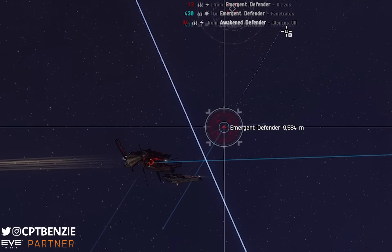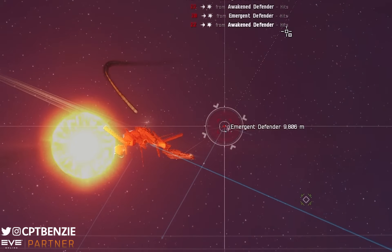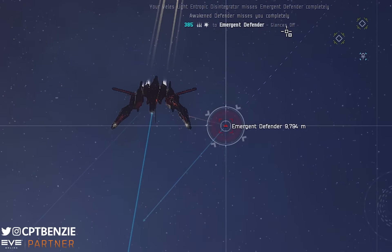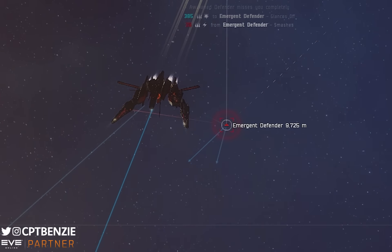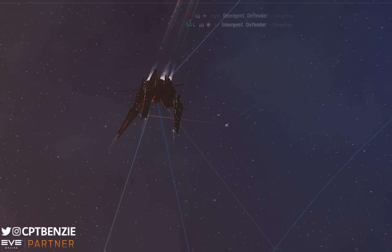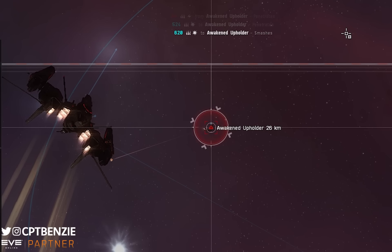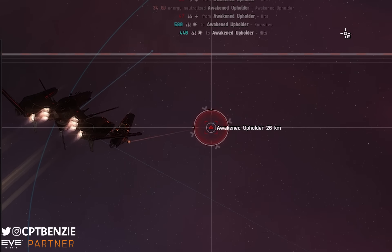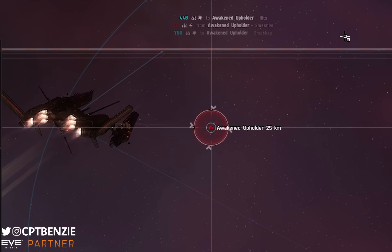I mean, you've got a Wolf Rayet up at the moment. Could it run that? And I looked around and there was indeed a C3 Wolf Rayet. And I do indeed have a Kikimora. And I thought, okay, let's put those two together and see how this does. So I undocked the Kikimora. I took it into that C3 Wolf Rayet and the results genuinely surprised me, like astonished me.